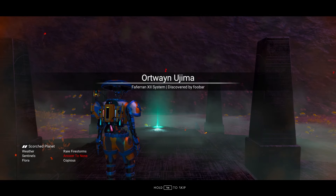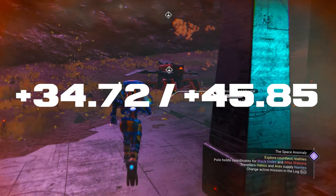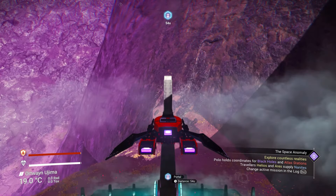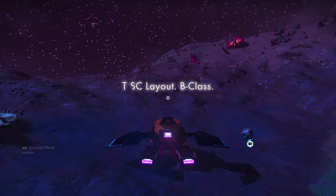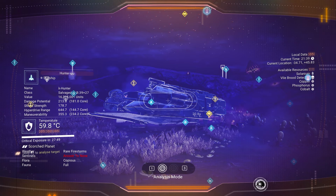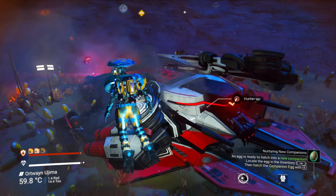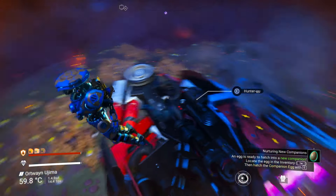Once you arrive on the other side, you are going to come across this system discovered by Fubor. All you want to do is make your way towards your ship and follow these exact coordinates. As you will see, it is the exact coordinates I gave in the beginning of the video. Just look at this beautiful ship — it is a white and red sentinel and it looks absolutely amazing.